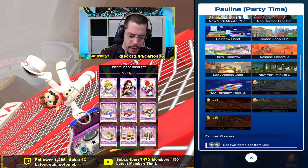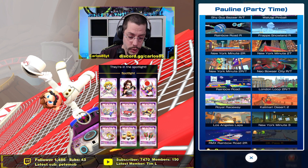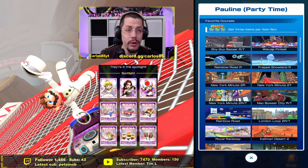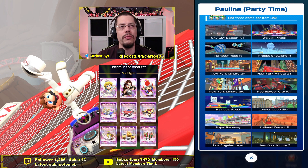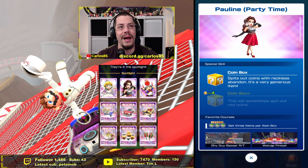That track count is good — not as good as the 20-plus drivers but still solid. We have New York Minute, Los Angeles, London, and multiple New York tracks, making six city tracks total. That means thirteen tracks are non-city, which does lower the value compared to other coin-box drivers, but no doubt she still has value.